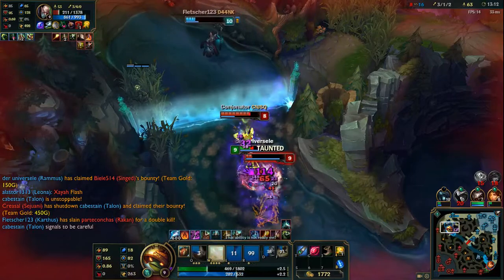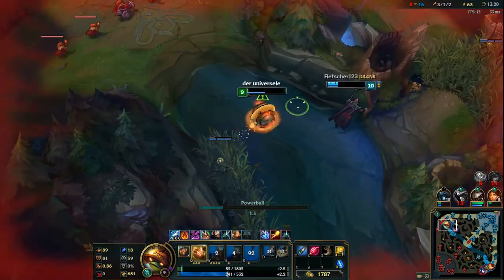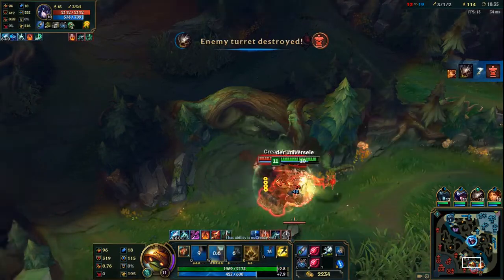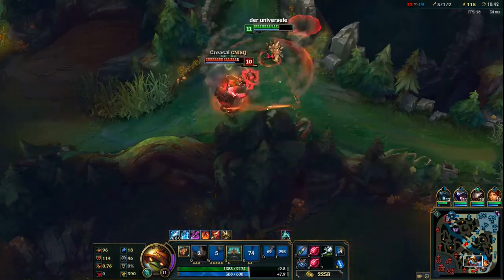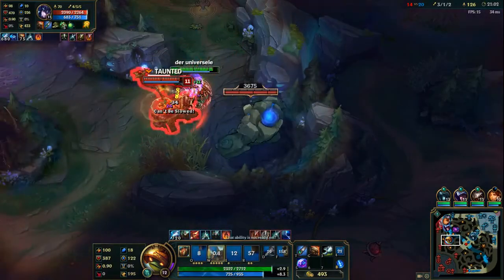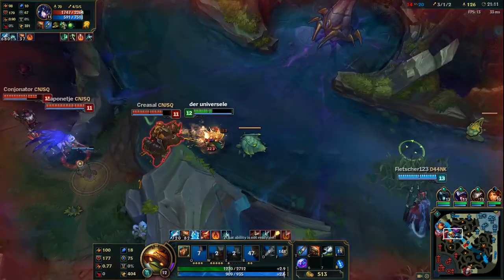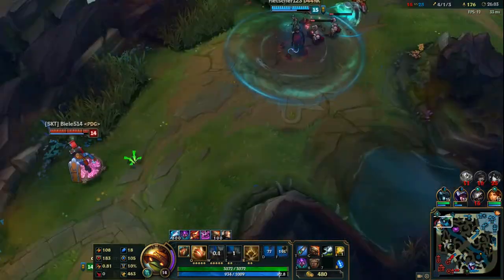In our example, Rammus has 100 armor and 2000 HP. You want to know how much damage one auto attack from Jinx deals — she has 200 AD in our example. So 100 divided by 100 plus 100 armor is 0.5. We multiply 200 by 0.5 and get 100 — that's the damage Jinx deals per auto attack against Rammus. With no armor she would only need 10 auto attacks to kill him, but with 100 armor it takes 20. In the next example, Rammus has 200 armor, giving a damage multiplier of 0.33, so Jinx deals only 66 damage per auto attack and needs 30 auto attacks. And with 300 armor, she would need 40 auto attacks.